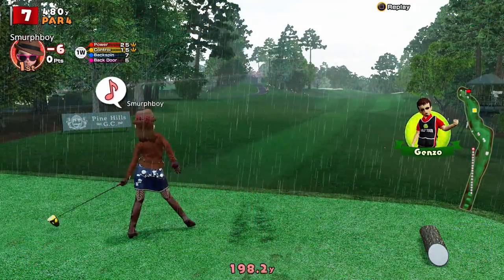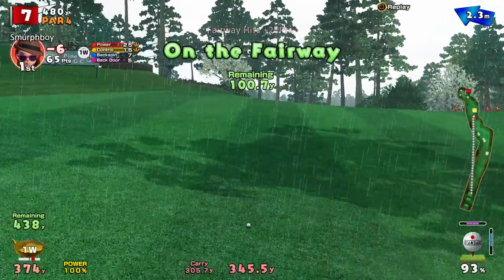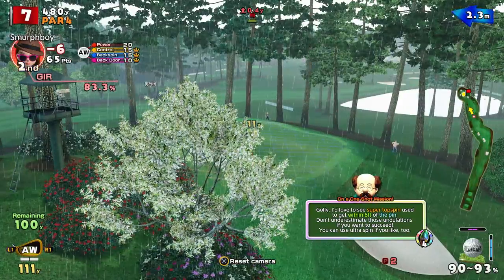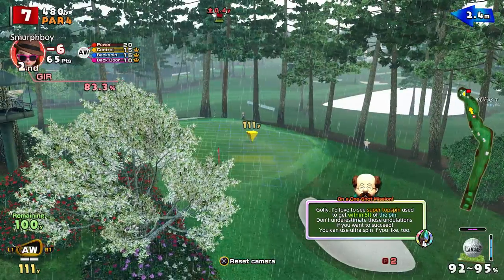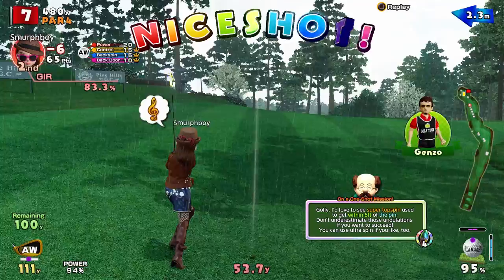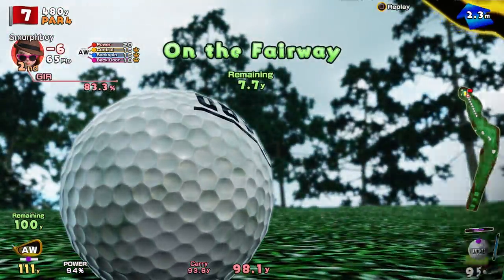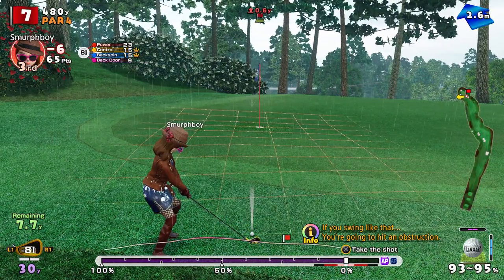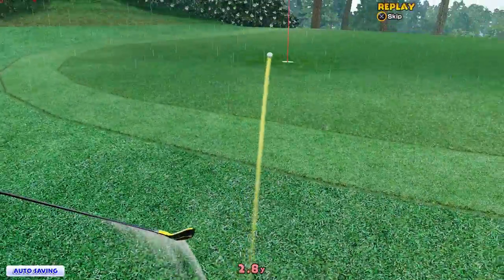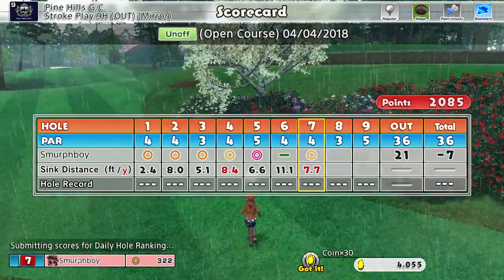Off you go — good shot! Got hold of it, didn't hit the building this time, which is an improvement. It's a hundred to go. One shot mission — super topspin to get within six foot. We'll take that under consideration. Got the ultra topspin — I could watch this all day. It's all about where we pitch. Just ended up short, needed another couple of feet on it. So eight yards to go. In you go — got the birdie! So seven under, two to go — holes three and five.